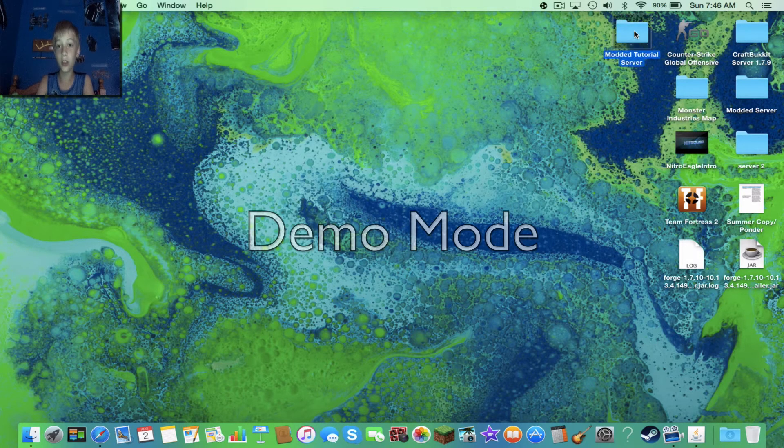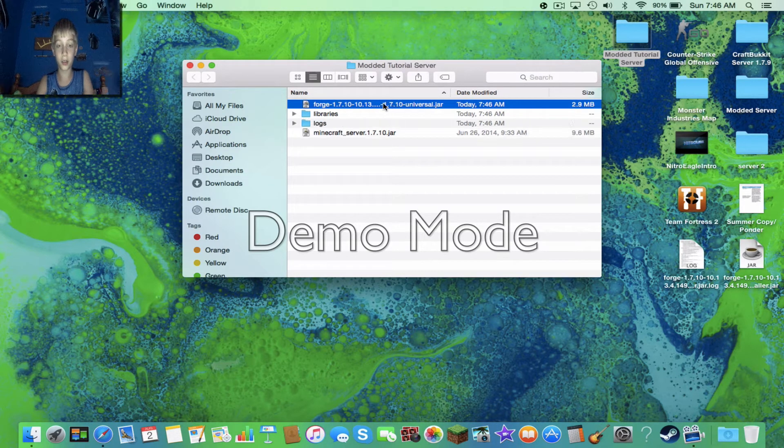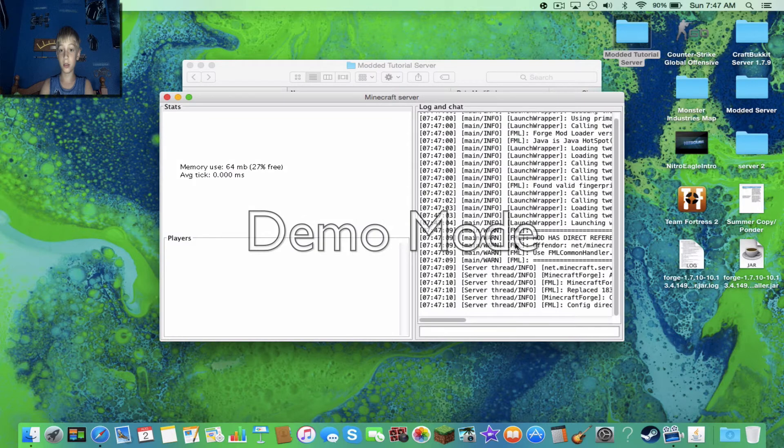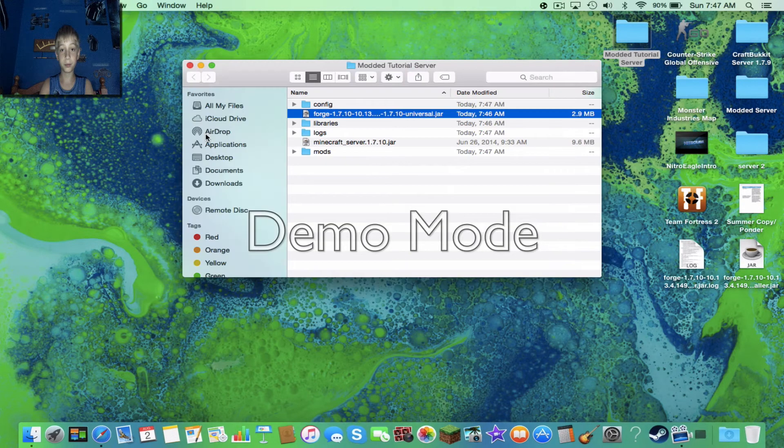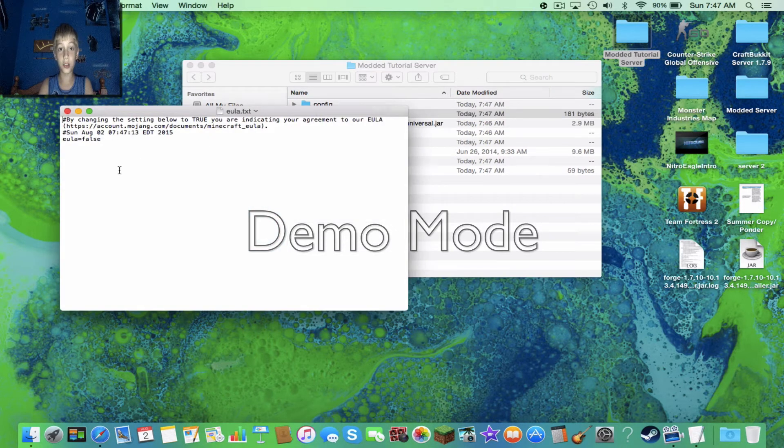Now what you'll see is you have this installed into your folder. Double click on it and it'll start to generate some things — you'll see a Mods folder and a Logs folder. This window will pop up and you'll see the EULA. And you know from my last video that you have to change 'false' to 'true,' then save.